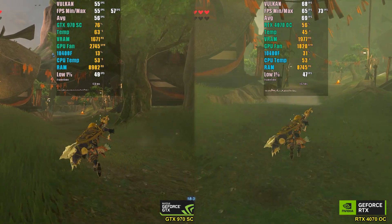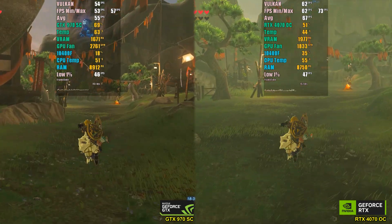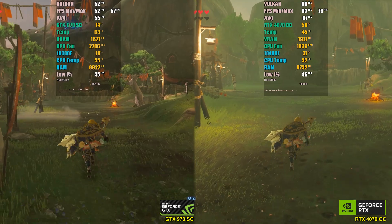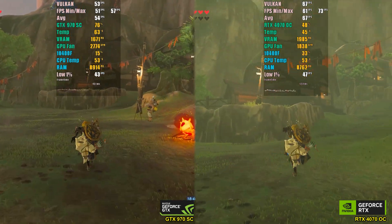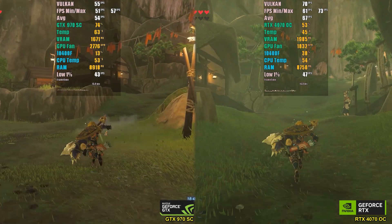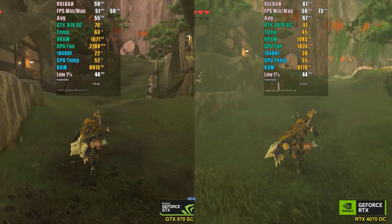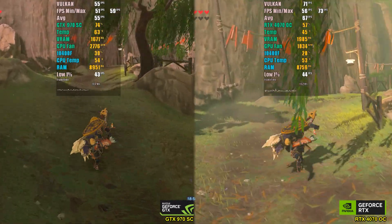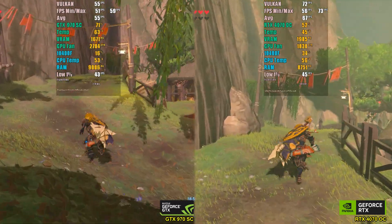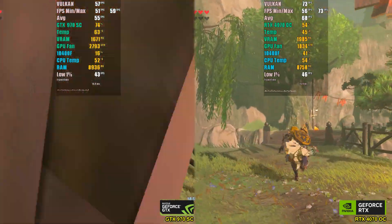We also tested Cemu with Zelda: Breath of the Wild at 1080p, with all graphics settings maxed out and unlocked FPS. Walking through the entire Kakariko village end to end, there was a slight difference of 10 to 15 FPS between the GPUs. The difference didn't surprise me as much as expected, but if Cemu is your focus, it might be worth investing in a better GPU.